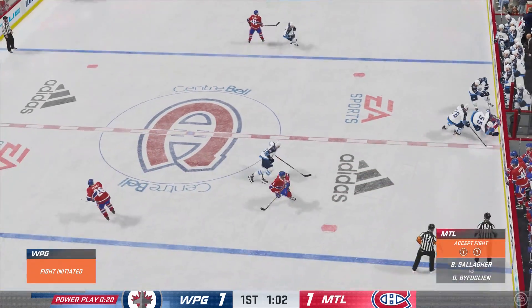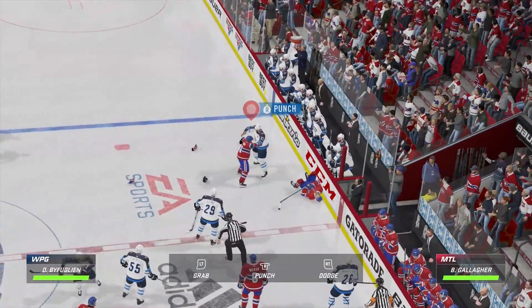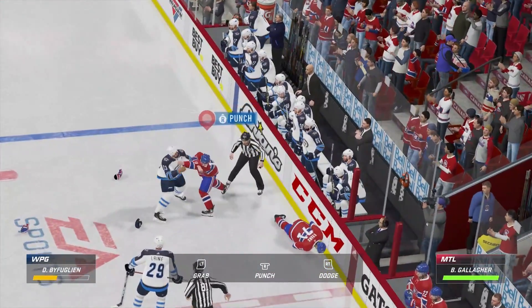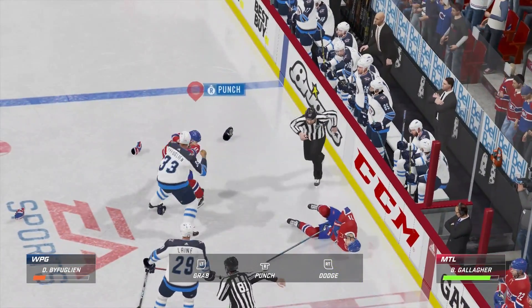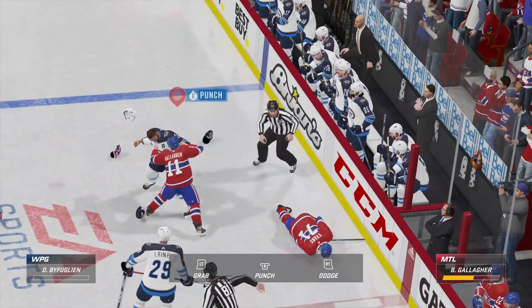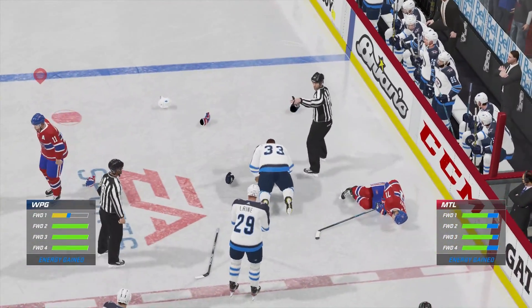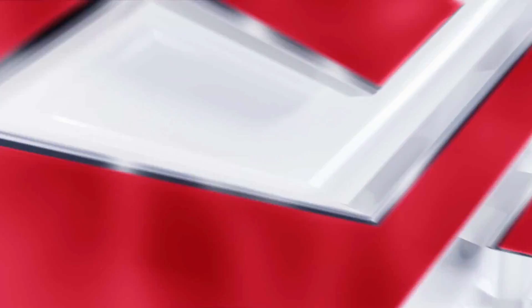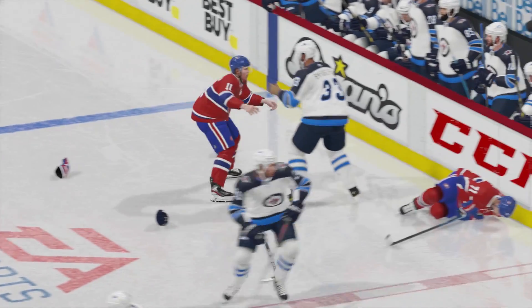Here comes the pushback. After the teammate got hurt he jumped right in — he's going to make him try and pay a price. We've got ourselves a fight here. He hammers him and sends him down to the ice. That's a clear decision there. All right boys, that's enough — over to the penalty box and go sit down.